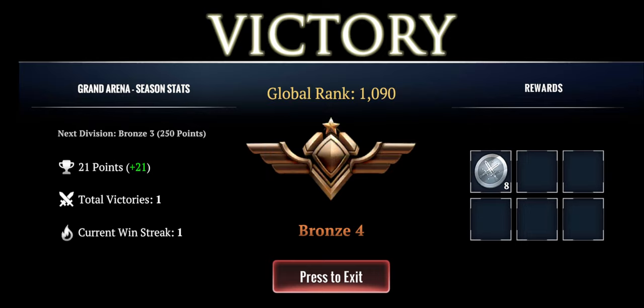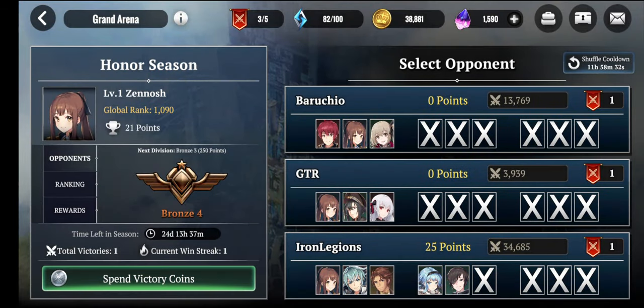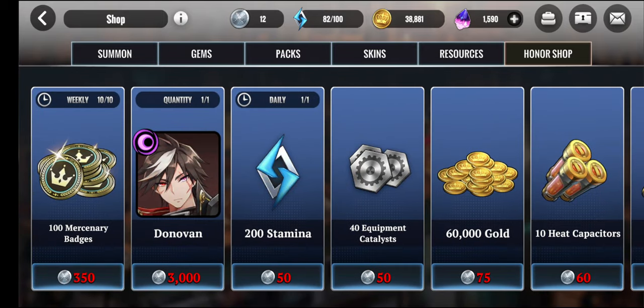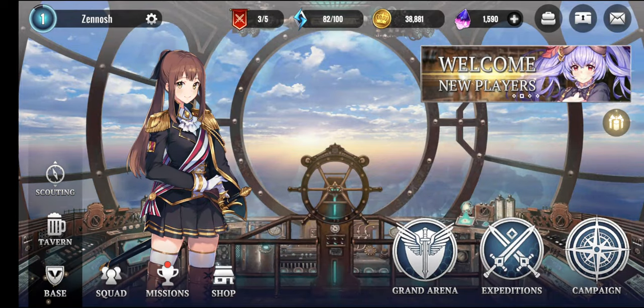I just got eight victory coins which I can use to get various rewards. In the victory shop you can even get Donovan for 100 mercenary badges. Mercenary badges are what you need to hire or recruit new hero units through the tribe and tavern mode, which I'll show a little later. You can also exchange victory tokens for 20 stamina and other things needed to upgrade your hero units and account.